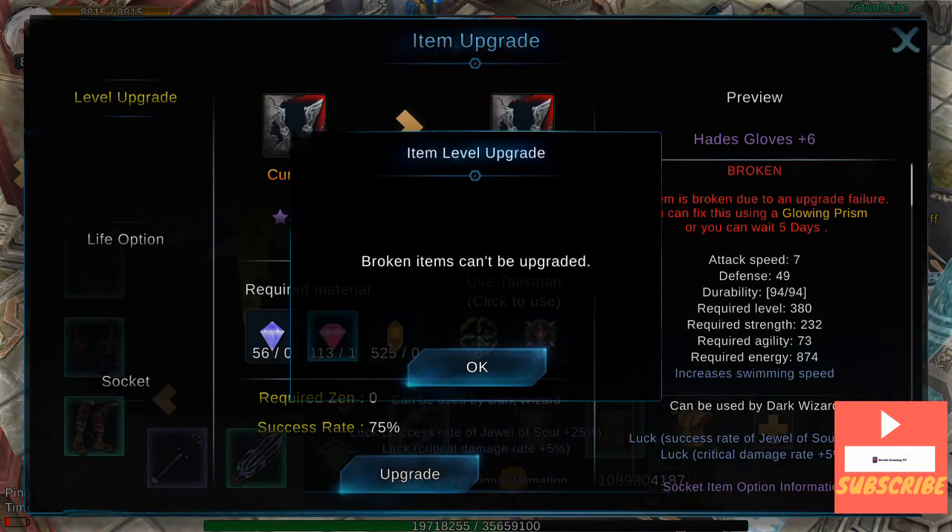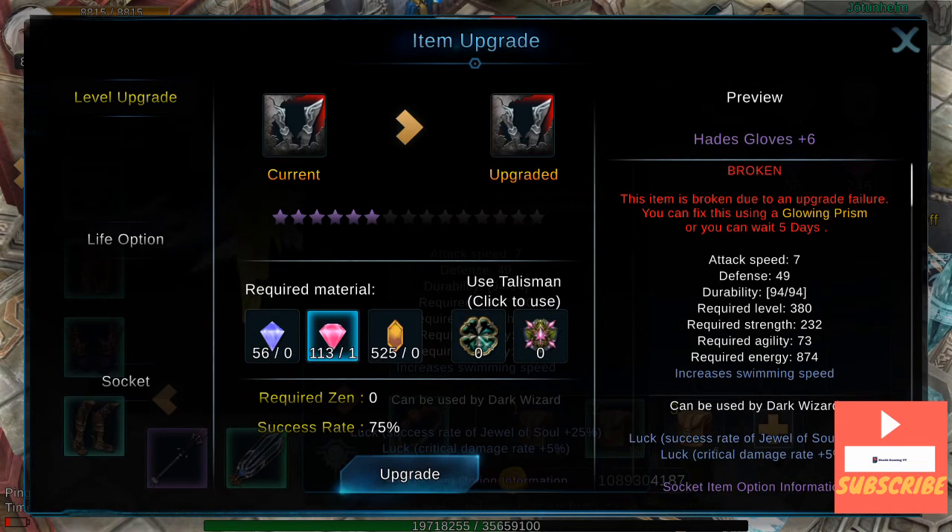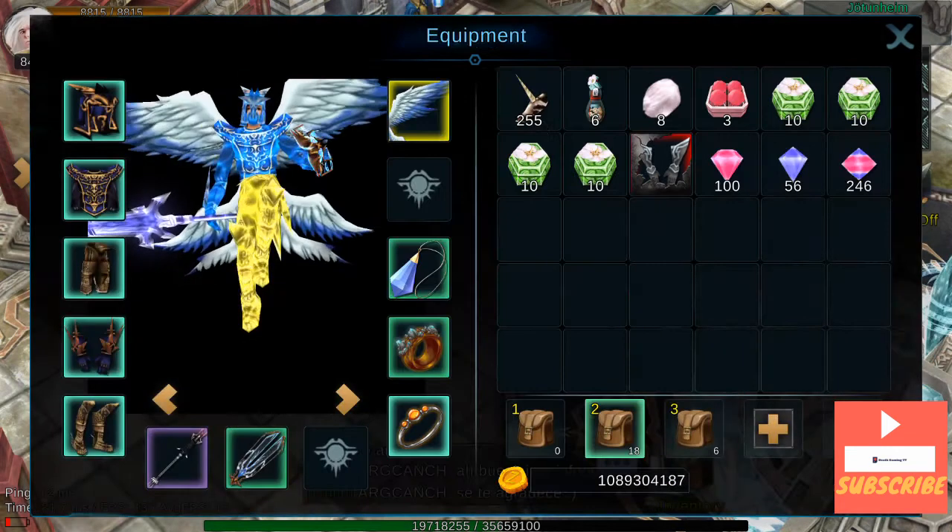And it broke — that's the first item that I've broken. As you can see, it needs a Glowing Prism, or I can wait 5 days. I don't want to waste more jewels to repair it, but you can repair it and I'll show you how.